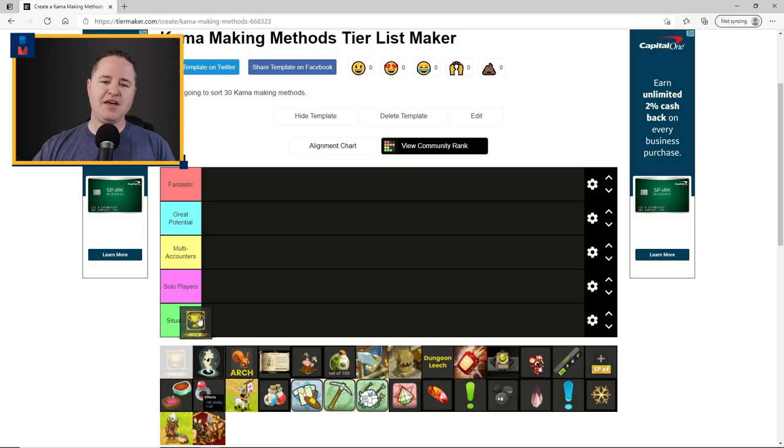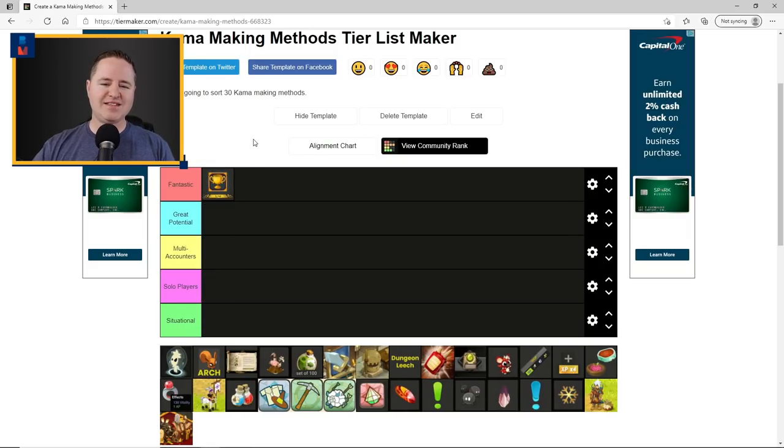The very first one is achievements, which definitely goes under the Fantastic category. Whether you're running solo or multiple accounts, everybody benefits from doing achievements. You get resources, you get kamas, you get XP — there's just no downside other than the fact that some of them take a little work. Achievements are a fantastic part of the game that you should really be using to make some kamas.